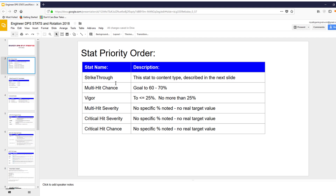The first thing you want to focus on when you hit 50 is working on your Strike Through. This is a stat which is going to be a horizontal stat for all DPS classes. In the next slide, I've provided the percentages of Strike Through that you want to have before you start doing certain types of content. Strike Through is first. Multi-Hit Chance is second — your goal is to get that somewhere between 60 and 70%. In mine, I'm not even close — that was at like 18%.